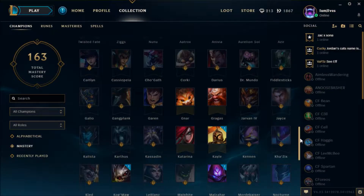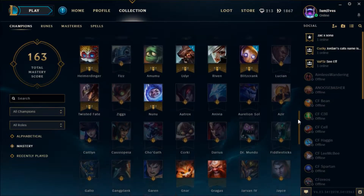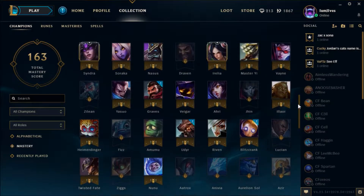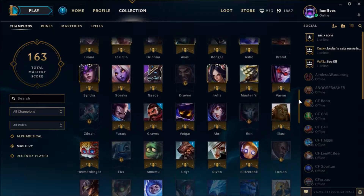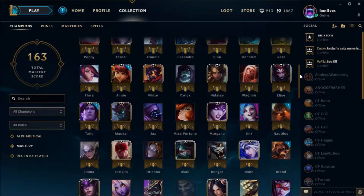To understand balancing we must know what it is. Balancing a game means to create a state where players have a chance to win no matter what options or characters they pick. Riot Games say it best by saying their primary goal is to empower players to succeed with any champion.